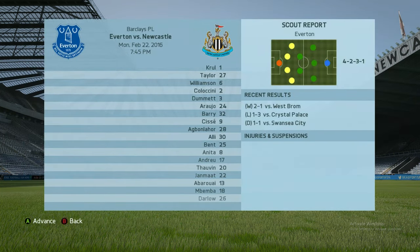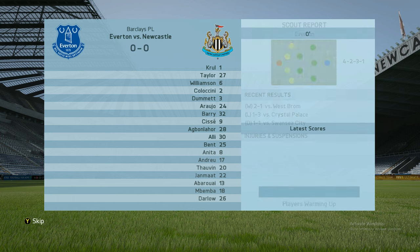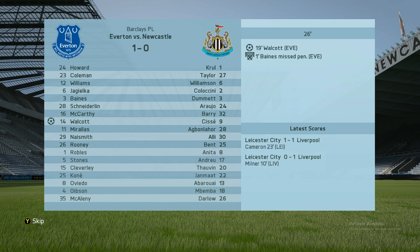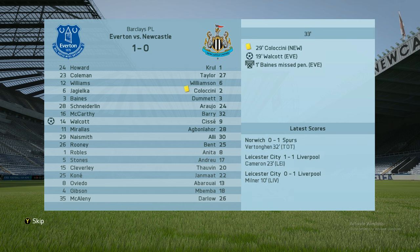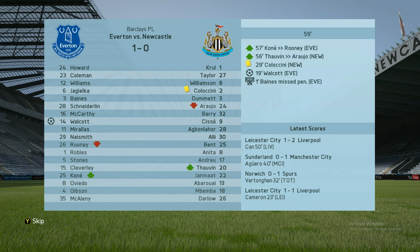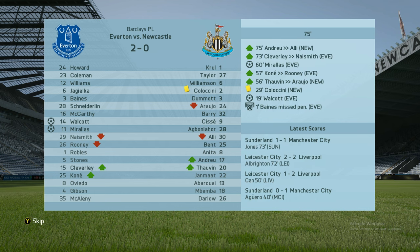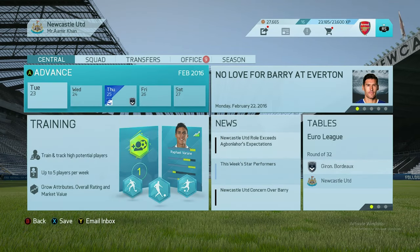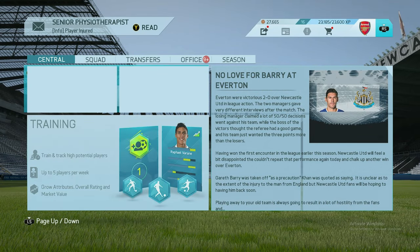Away game against Everton — with the new signings hopefully we can win. Baines missed a penalty in the first minute. Everton have scored — Theo Walcott. Newcastle United 1 Porto 0. Newcastle United 1 Olympique Marseille 1. PAOK 1 — come on Newcastle. Everton 2-0 — Mirallas. Newcastle beaten yet again — even with the new signings they couldn't win away from home.